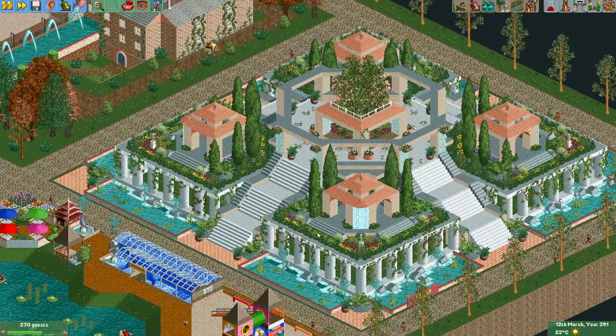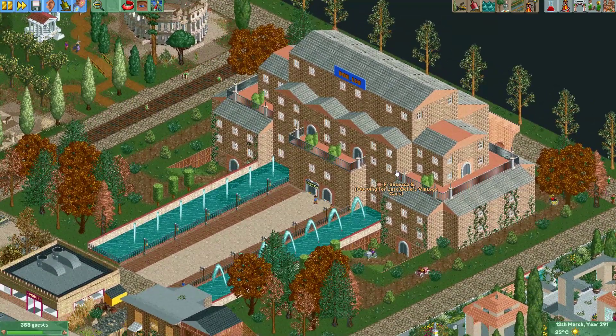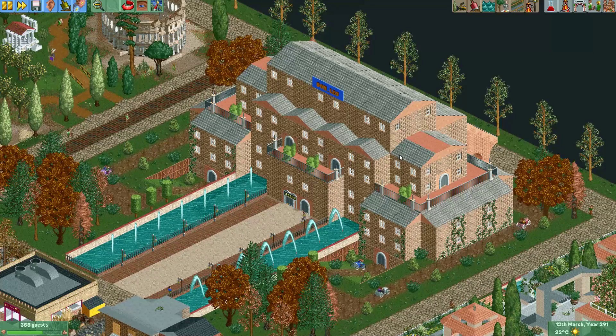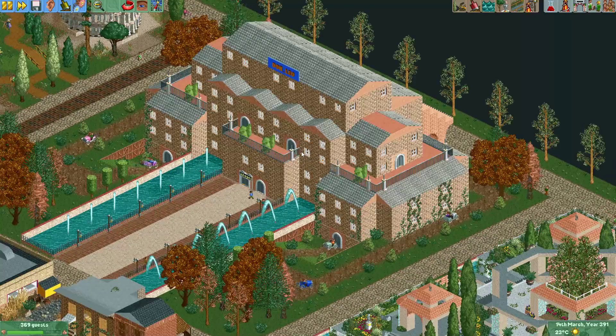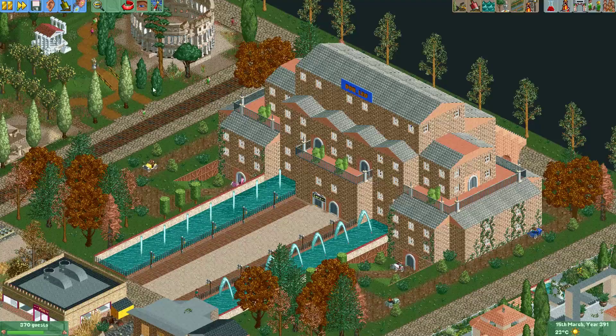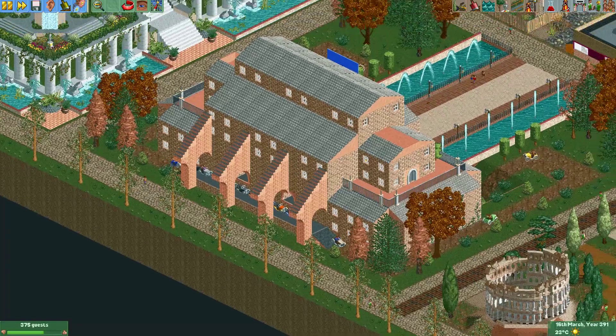Here we have the next plot, made by Don Leo. For his first time playing on my server, it's a pretty nice looking plot. He made this big building with vines on the side, lots of windows, and some nice decorations. There's a car ride with vintage cars traveling through the plot — he made the track invisible, which I'm not sure was the right choice for these cars going through the dirt. But I like the look of the building and the cars on the outside look pretty cool.